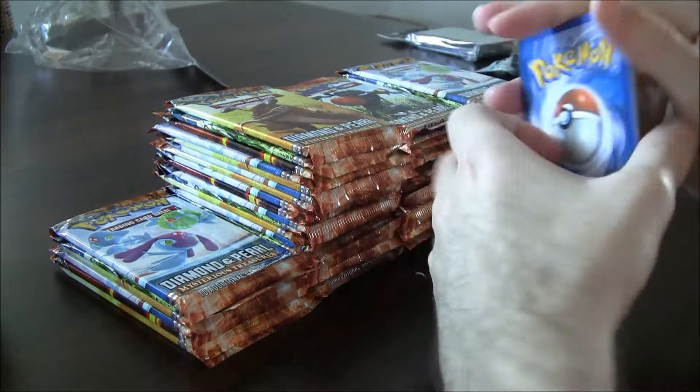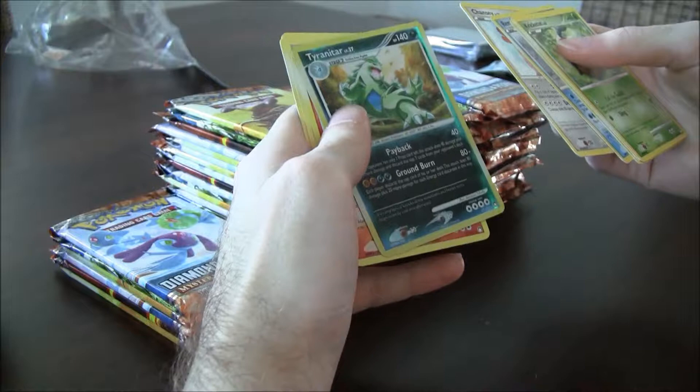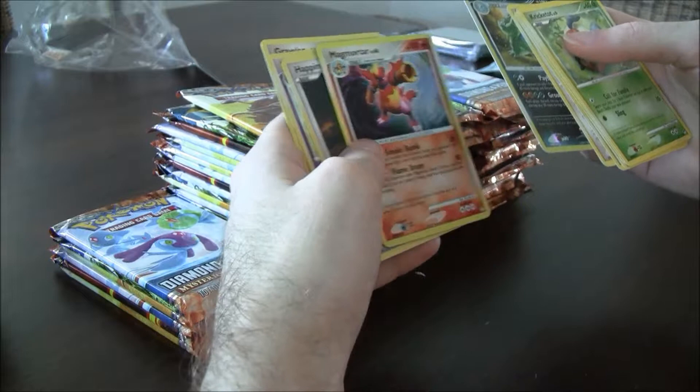Kricketot, Abra, Cyndaquil, Remoraid, Chansey. An Ultra Rare Holo — Tyranitar, well it's a reverse actually, but that's pretty good. Oh, Ultra Magmar — that's good. Rare Holo actually, but I like to say they're Ultras.